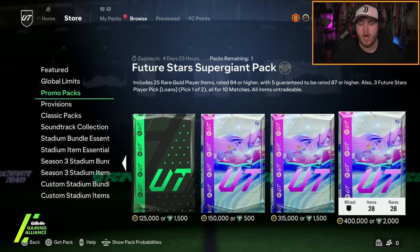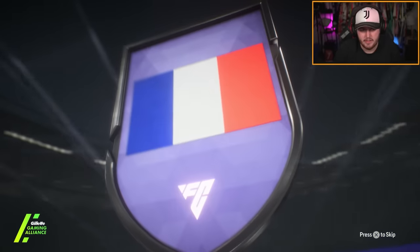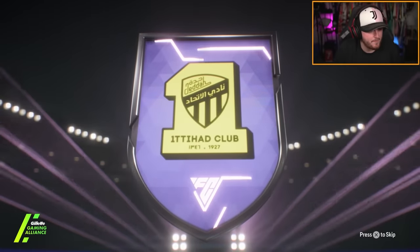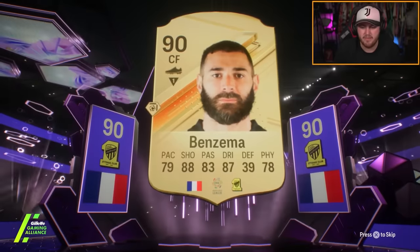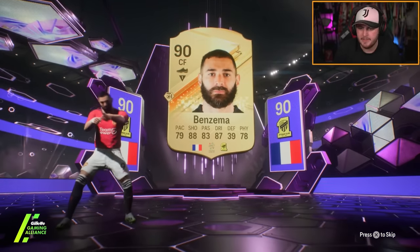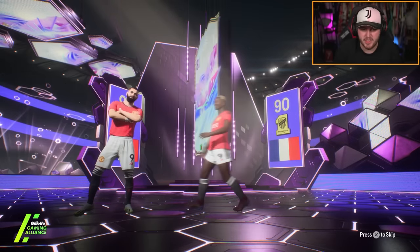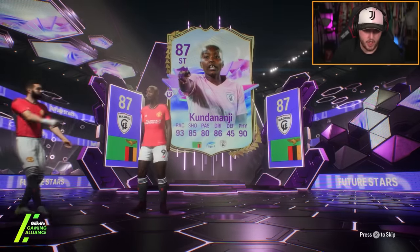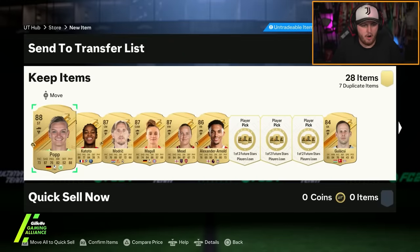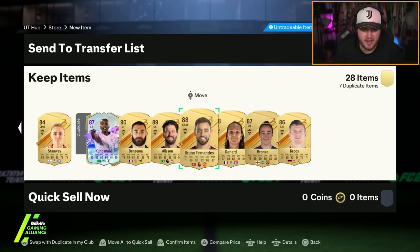Future Stars Supergiant pack — 2,584-plus pack. We get a Future Star: French centre-forward Kareem the Dream Benzema. And the Future Star behind him — show me Garnacho. Kudnanji again. Kudnanji and Benzema. Get Pop, Katoto as well. A little bit of fodder — I needed 84s on my club to be fair, so it's actually not bad.